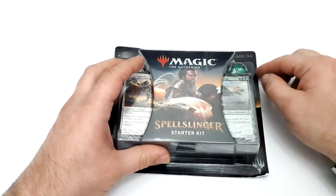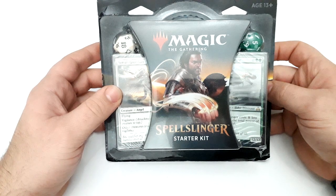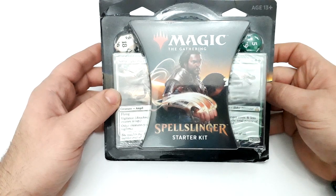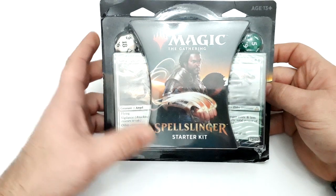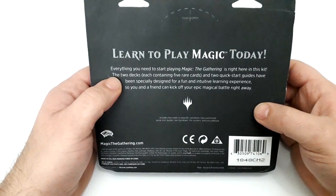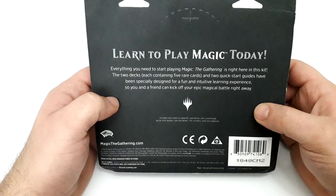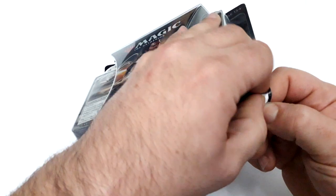Hello YouTube! Welcome. In this video I would like to do with you the unboxing of this pack from Magic the Gathering. This is the Spell Slinger Starter Kit, which contains two decks, each containing five rare cards, and two quick start guides designed for a fun, intuitive learning experience.